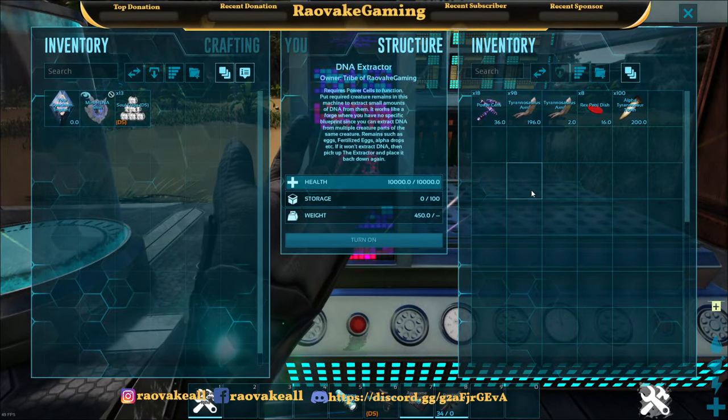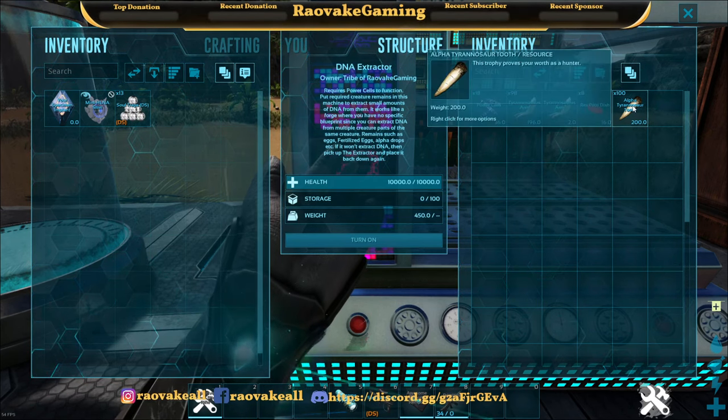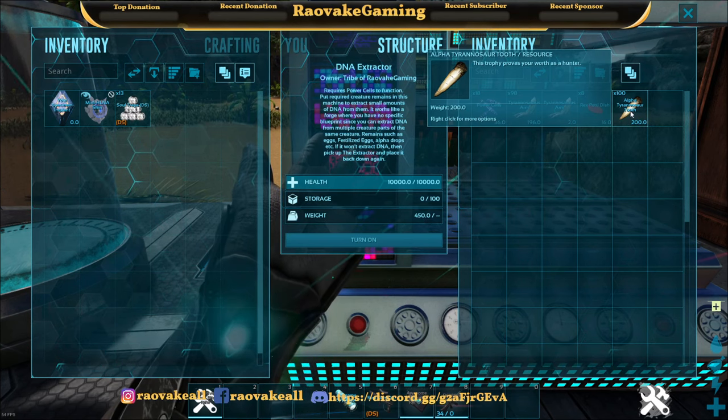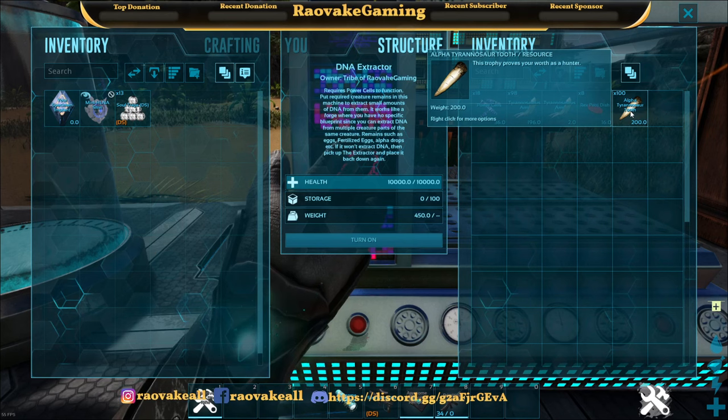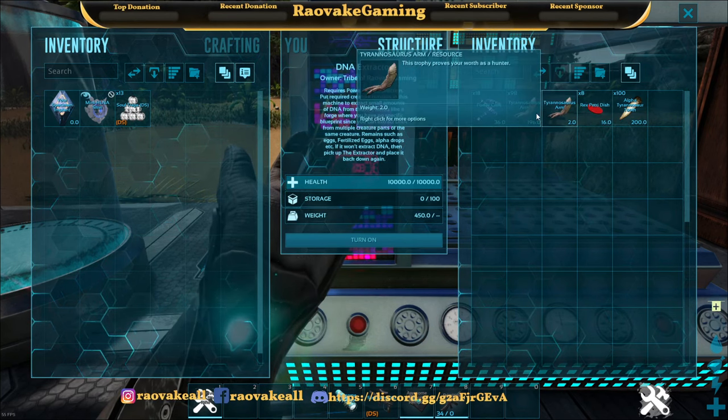Then we have the DNA Extractor. You get certain items like the T-Rex arm or the Alpha Tyrannosaur tooth. You can use things like eggs, fertilized eggs, alpha drops, etc. Even T-Rex arms will work.